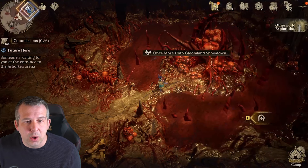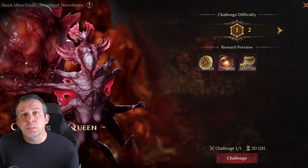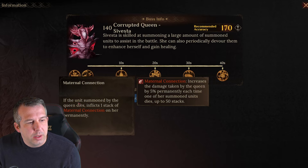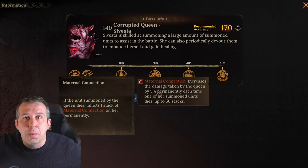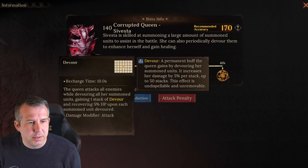We're going to try and take on this cheeky lass, the Corrupted Queen Sylvester — and I think you'll be shocked by the heroes I'm bringing. The Corrupted Queen has some really cool mechanics. She has a passive: if a summoned unit dies, she gets a stack of Maternal Connection, which increases the damage I deal to the queen by five percent. So when she summons ads, I want to be killing them off.